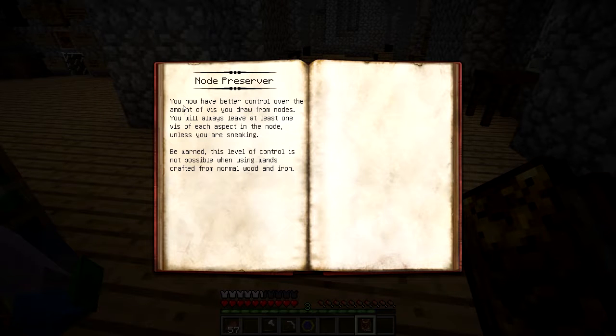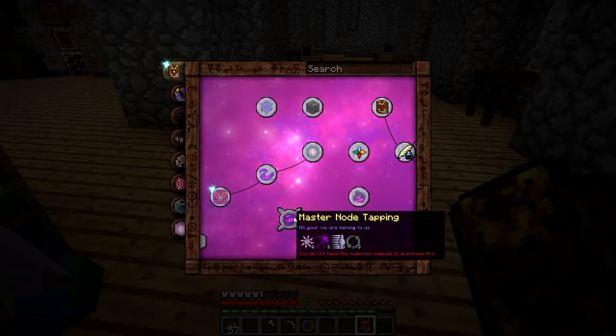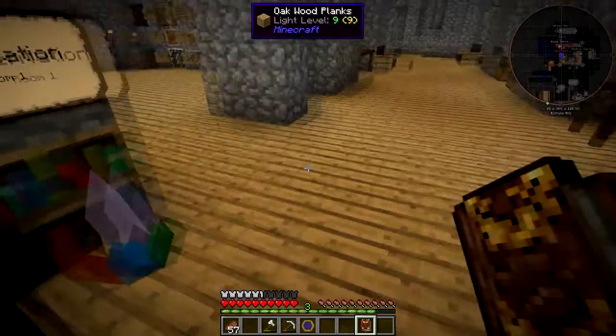And then Note Preserver — you now have better control over the amount of vis you draw from nodes. You will always leave at least one vis in each aspect in the node, unless you are sneaking. Be warned, this level of control is not possible when using wands crafted from normal wood or iron. So we have to upgrade our wand, but now we can use this. No tapping.